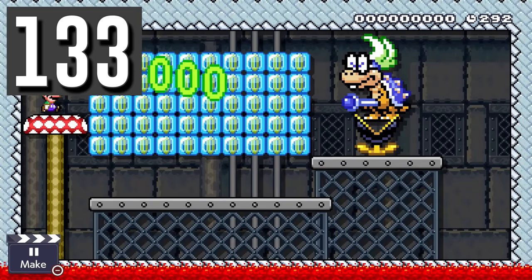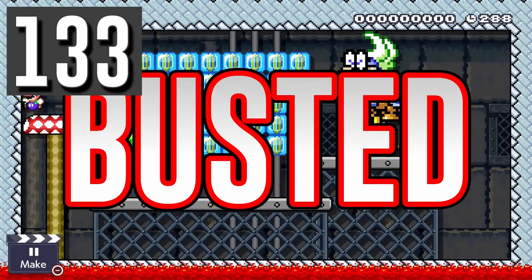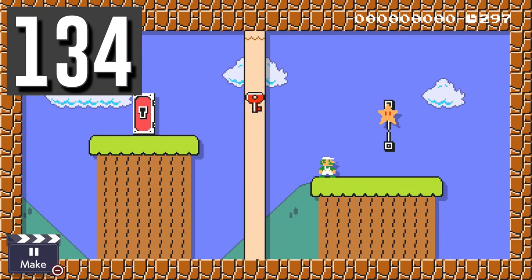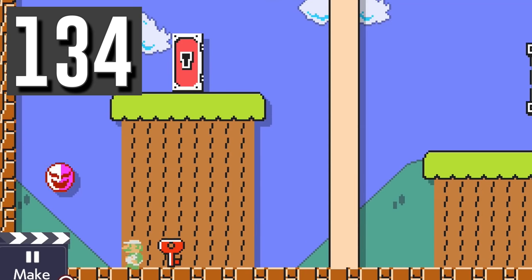Myth: Koopaling projectiles can't melt frozen coin blocks. Busted. They can, but only in the New Super Mario Bros. style and not the other retro styles. Myth: Fanto can be destroyed by star Luigi. Busted. Both the Fanto and Luigi will stay alive while the star is active.